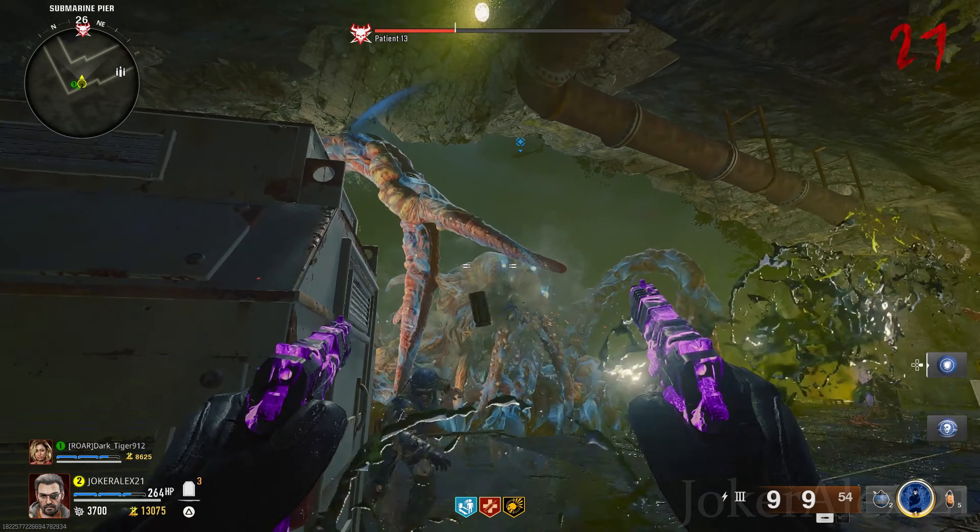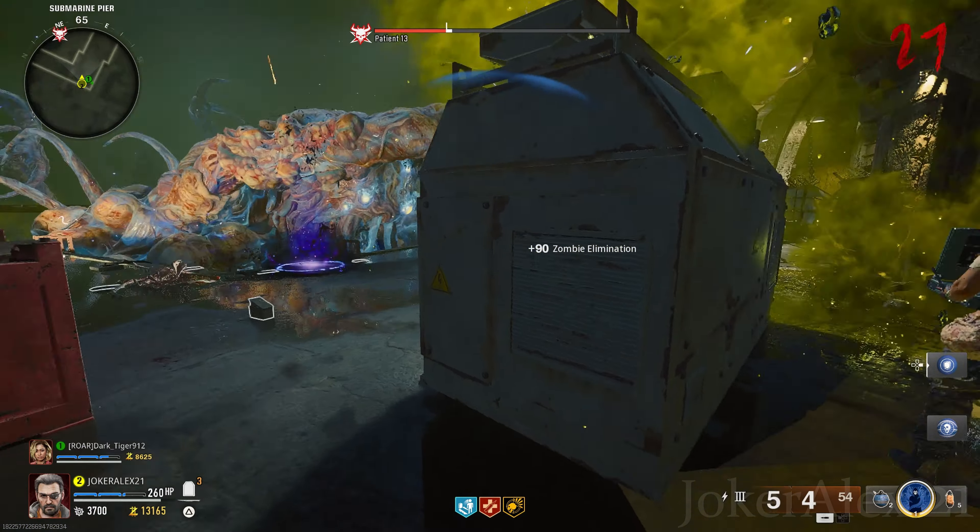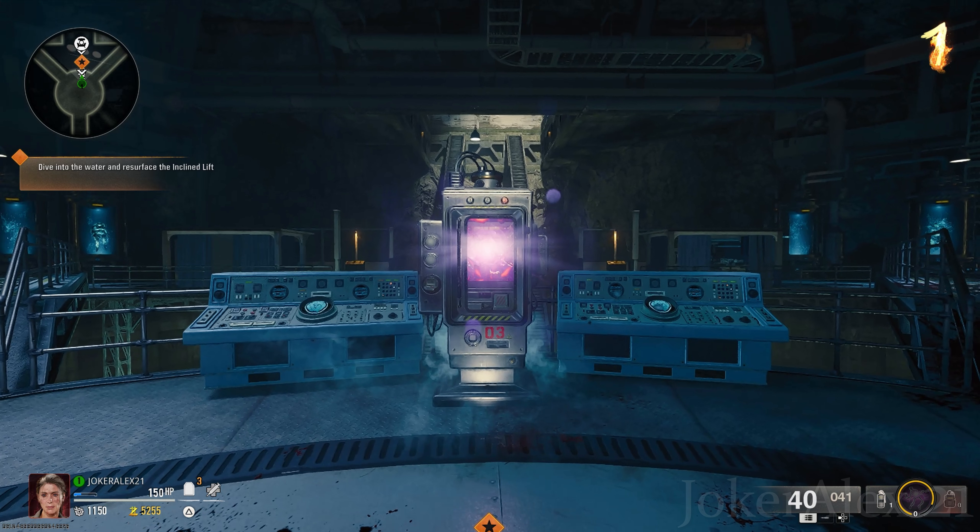In this video I'll be showing you how to activate power around the map and also gain access to the pack-a-punch on Terminus. To start off, you'll need to come up to these AMP devices and interact with them, then defend them for about 30 seconds in order to activate power in various locations. You can find these AMP devices in the following areas.